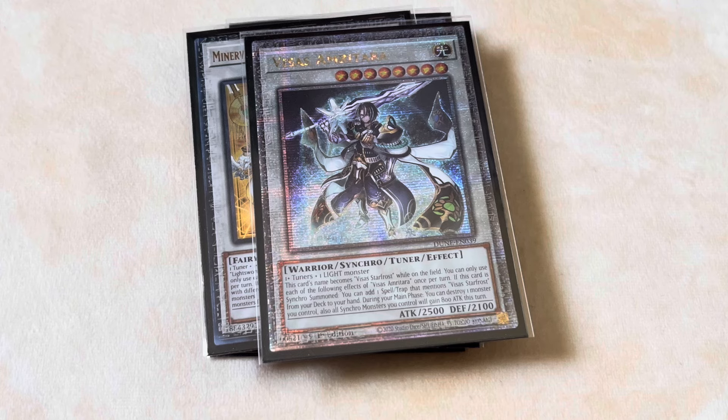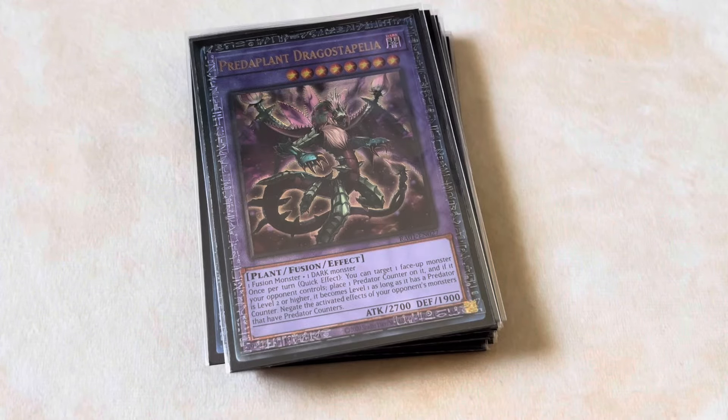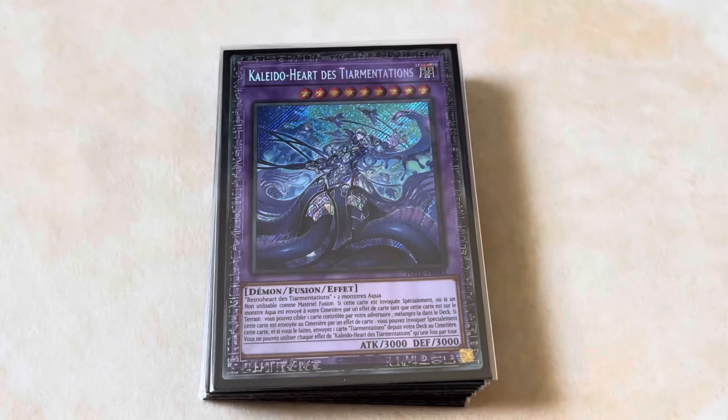For fusions we play one Mud Dragon of the Swamp, one Garura Wings of Resonant Life, one Predaplant Dragostapelia — Super Poly targets even though we don't main it, we side it, and these cards are still made frequently to recycle with Tier cards. We also play the Tier Limit fusions being one Tier Limits Rukallos and one Tier Limits Kaleidaheart. That's the Lightsworn Tier Limit deck — hope you guys enjoyed it. Please like, comment, subscribe and I'll catch you next time!